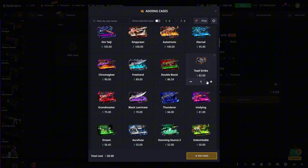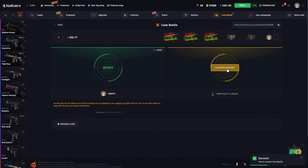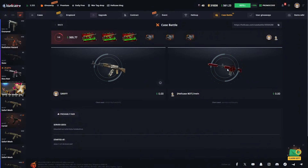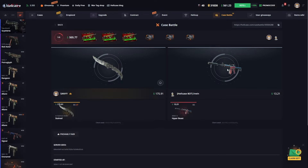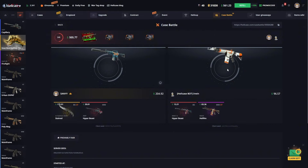Now let us quickly start a case battle — let's see how Hellcase will pay us today. I am starting with these cases for a battle worth $500. I really hope we get a good payout. I tried to pick expensive cases, and this way we got a nice first knife. Now we are moving on to the second case — let's see what is inside.